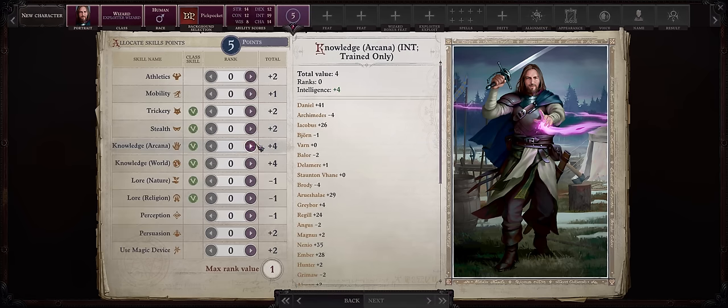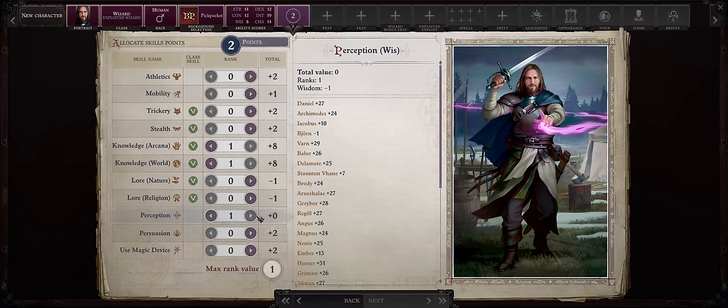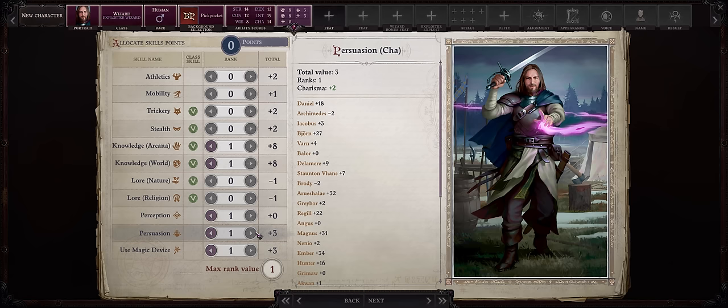When it comes to skill points, Knowledge Arcana and World of course. For the other skills, they are really up to you. I'll be going with Perception since it eventually becomes a class skill for us, and I also like to have just a bit in Use Magic Device to use some Cleric spells from scrolls if needed. Persuasion will also become a class skill for us, but it takes a while.